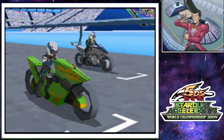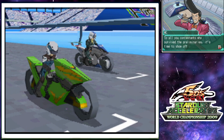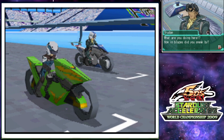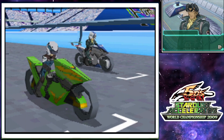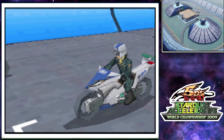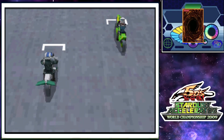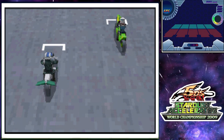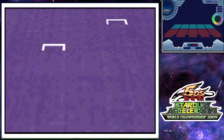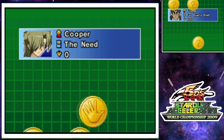Their vehicle looks a little more fancy than mine. Oh my God, is that Trudge? Oh crap, he's gonna have Goyo Guardian. What are you doing here? It doesn't matter — I was looking for you anyway, so this just makes things easier. Once I win this competition is over, I'm gonna haul you straight away. Dude, I earned my freedom. You're a dick. Trudge is actually one of the speed duelists and I'm actually kind of scared, because that guy is a really good duelist and he owns the Goyo Guardian — and that card is busted. I don't really have that many options for dealing with it in my speed deck, but I'm sure I'll figure something out.